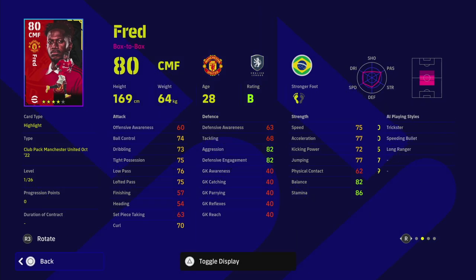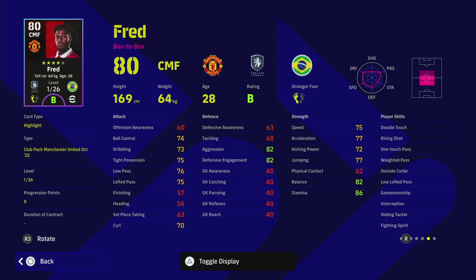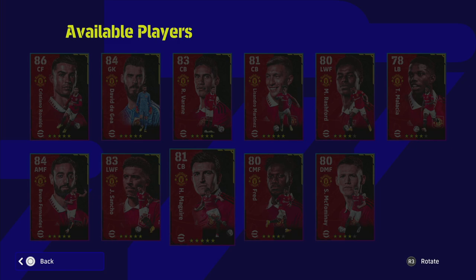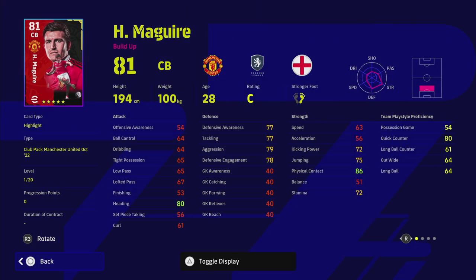The likes of Fred are not really going to be end-game players. If you're a Manchester United fan and want a full squad of United players, these versions are very good. Fred is on B form at the moment - he's got some good aggression and defensive engagement, he's not bad as a box-to-box. But there are so many box-to-box players you can buy for literally 30k GP that you can earn in about half an hour just playing against the AI and have a better player than Fred. This guy will plug holes if needed.